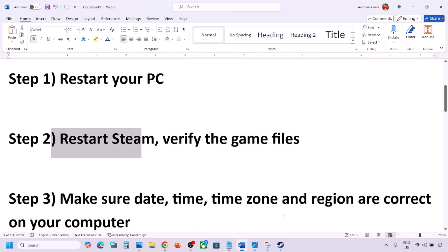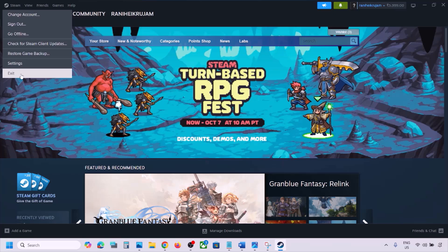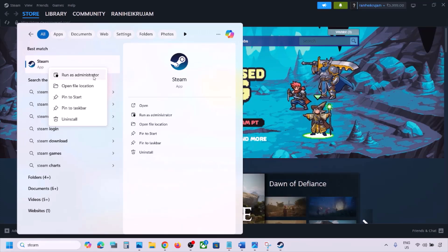Still not working? Restart Steam. Go to Steam, click on Steam at the top, then click Exit. Once Steam is closed, type Steam in the Windows search box, right-click on Steam, and click Run as Administrator. While restarting Steam, if there is any update for the game, update the game.